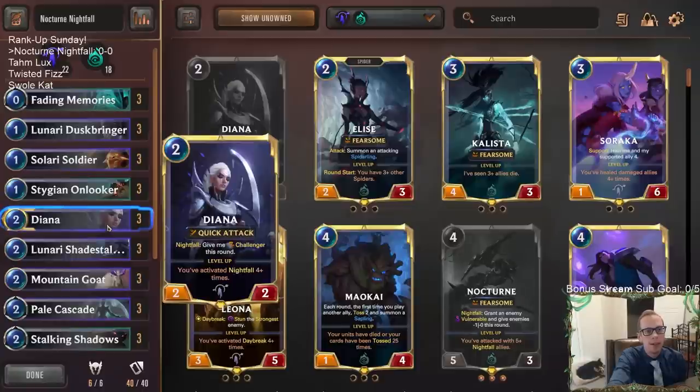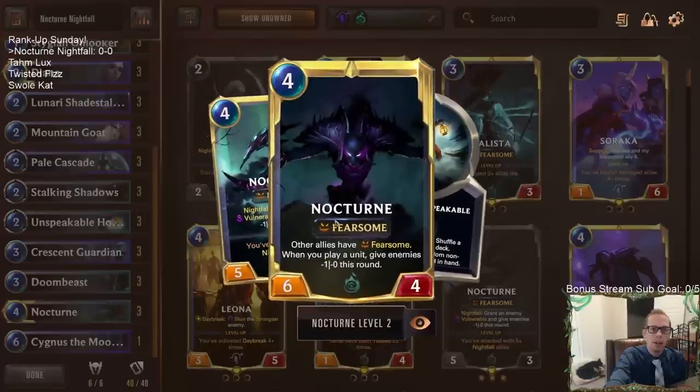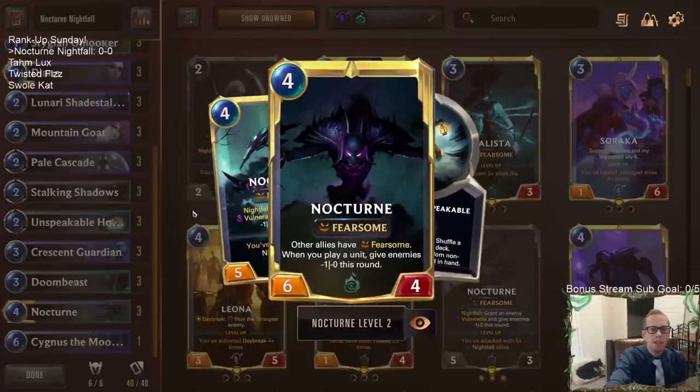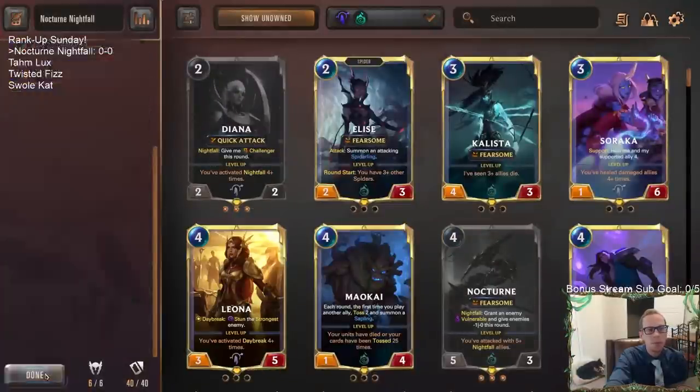This deck has some difficulty but it's very powerful. You're not going to be aggressive in the fact that you're curving out one-drop, two-drop, three-drop all the time because of the Nightfall mechanic. But in the late game you can put a lot of power into play in one turn and do a ton of damage — when you have a card like Nocturne giving everything Fearsome.